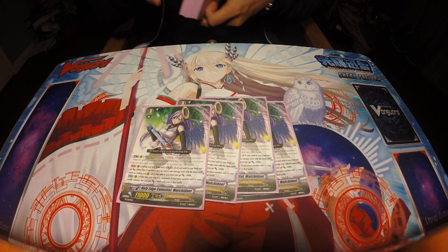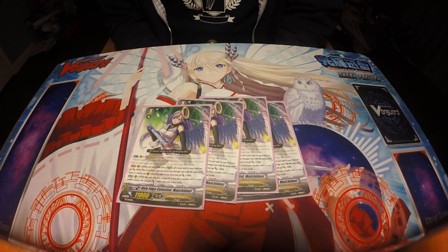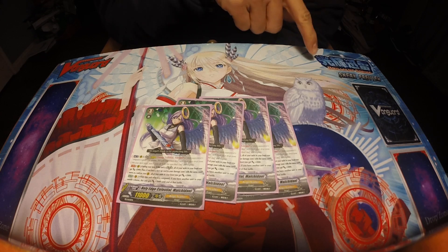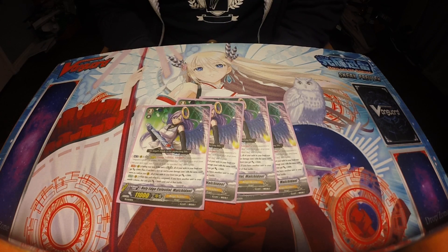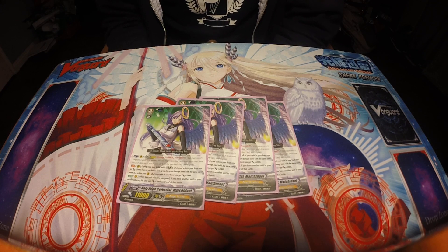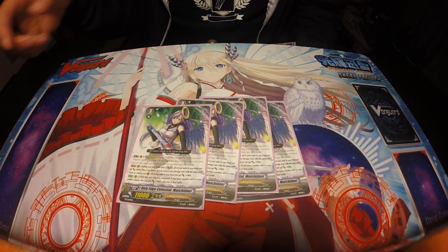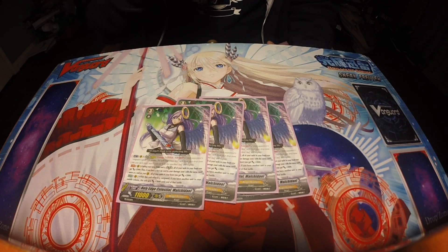Machadal's legion skill is: during the turn, if this unit is in legion, all of your units in the front row get plus 2,000. That's every unit, so that's basically plus 2,000 for each legion mate as well. And if you have a face-up card in the damage zone with the same name as a unit on your vanguard circle, all of your units get another plus 2,000 in the front row — so everyone in the front row gets plus 4,000 if you have either herself or the mate in your damage zone.